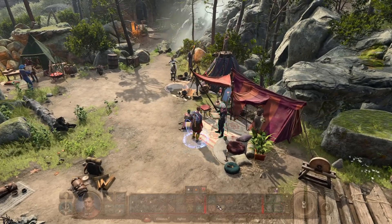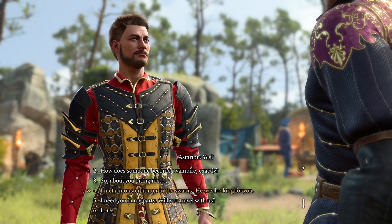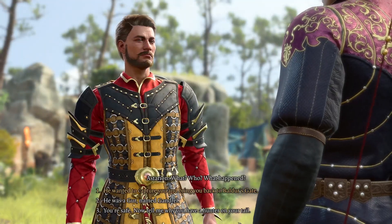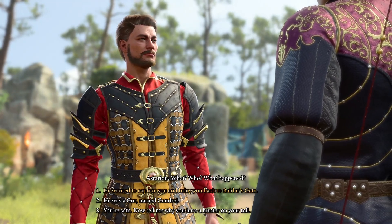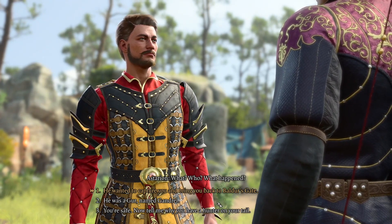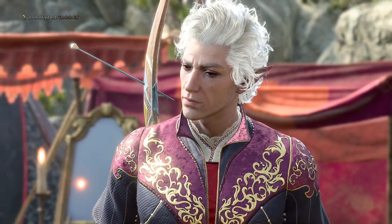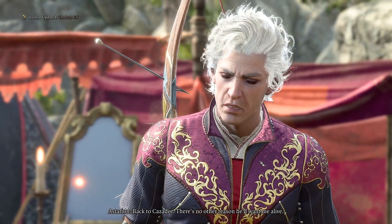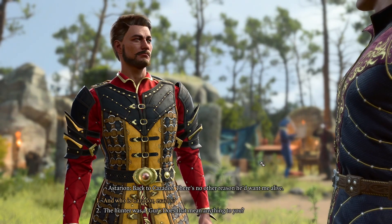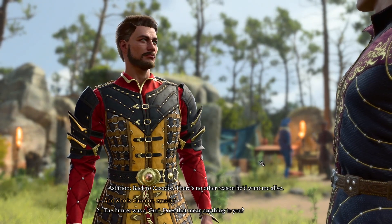Hey Astarion, you've got some vampire hunter coming after you. I met a monster hunter in the swamp — he was looking for you. He wanted to capture you and bring you back to Baldur's Gate. He was a Gur named Gandrel. You're safe now. Tell me why you have a hunter on your tail. Back to Baldur's Gate — back to Cazador. There's no other reason he'd want me alive. Who is Cazador exactly? The hunter was a Gur — does that mean anything to you?